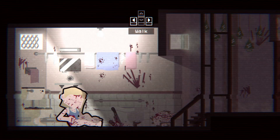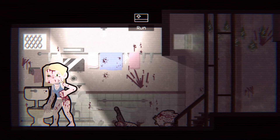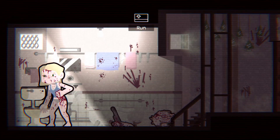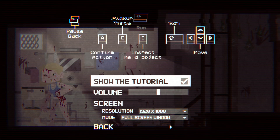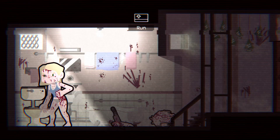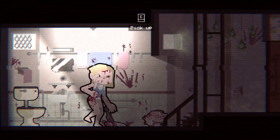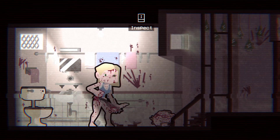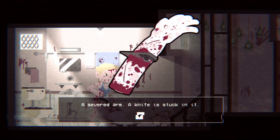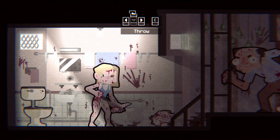Alright, so this is us — very bad situation. Retry — so confirm action, pick up, throw, inspect. Again, shift to pick up. We can inspect, take the knife. I don't give a damn about anything else. Throw it — dead ass.